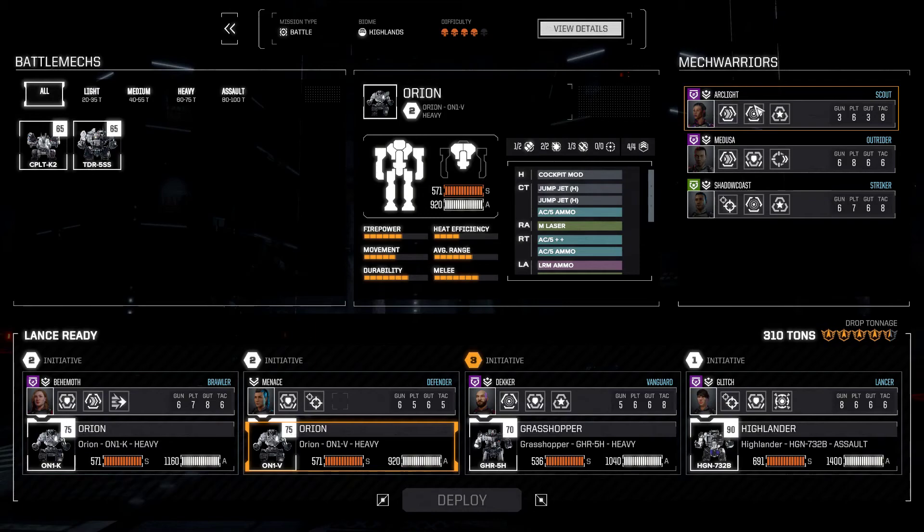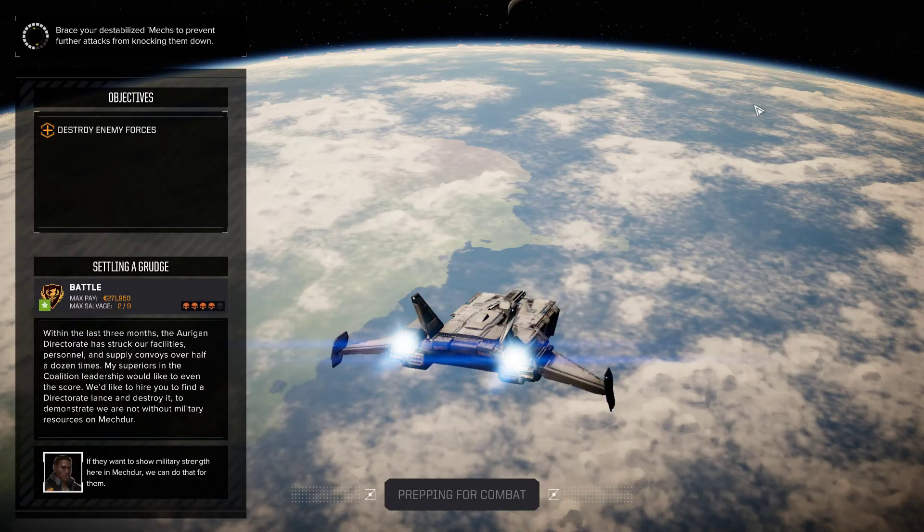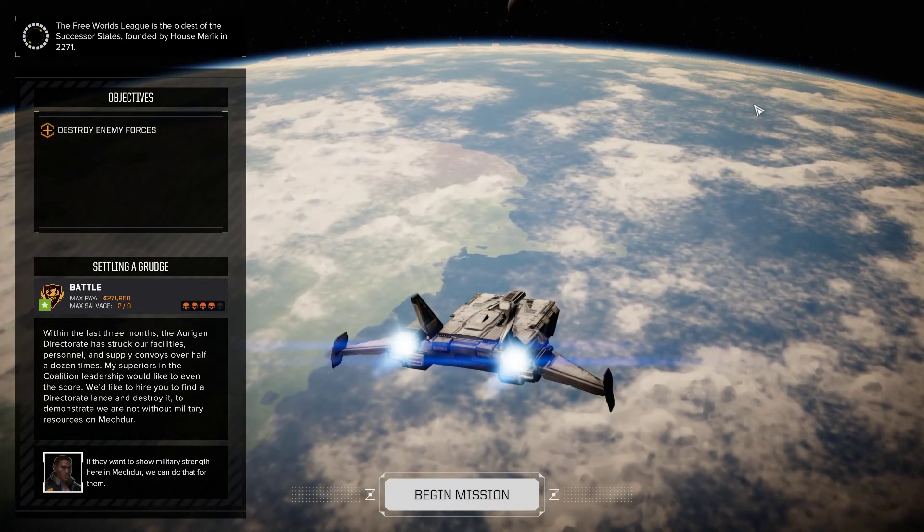I am picking up Ronins as we see them in the universe — we saw her at Smithen during our priority mission, so keep an eye out for her. I don't know if she triggers every priority mission, so if someone does, please post and let us know. I haven't been paying too much attention to the Ronins; I just kind of check for them and opportunistically pick them up when they pop up. So we're doing a battle here for skulls — in the last three months the Regan Directorate has struck our facilities.